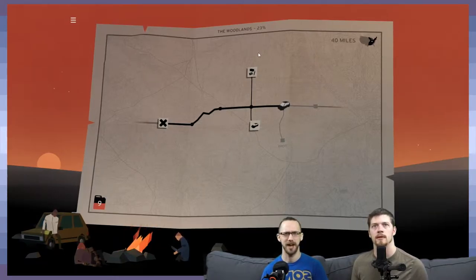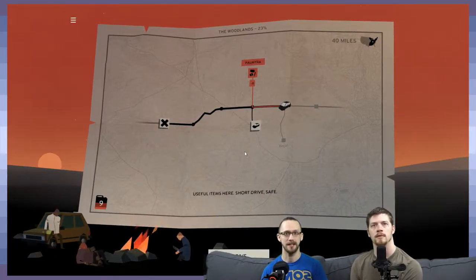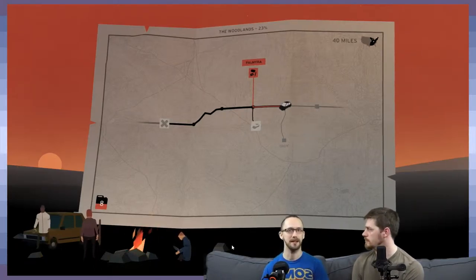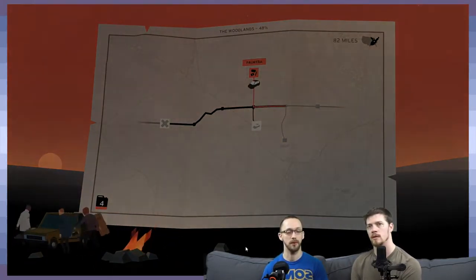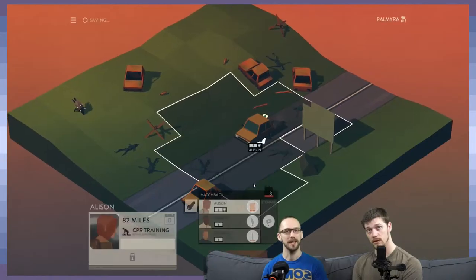Last we left off, we're still sort of in the tutorial zone, which the Woodlands is shockingly easy. So we're going to take a pit stop here and get some useful items. This zone basically means it could be anything — we might find good weapons, we could find more fuel, or usually a combination of a bunch of things.